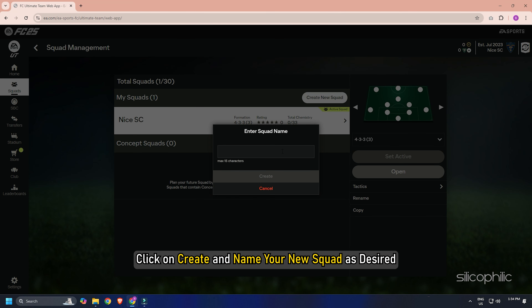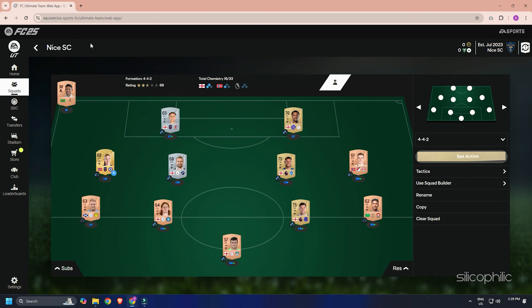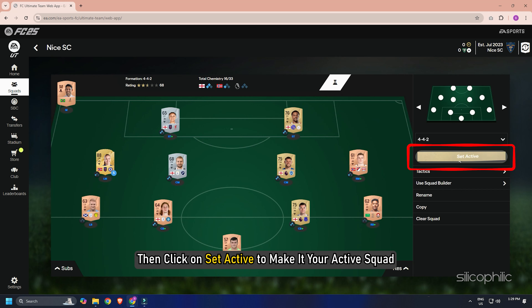Click on Create and name your new squad as desired. Go back to squad management, then select the new squad and click Set Active to make it your active squad.